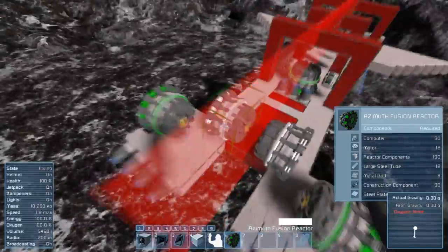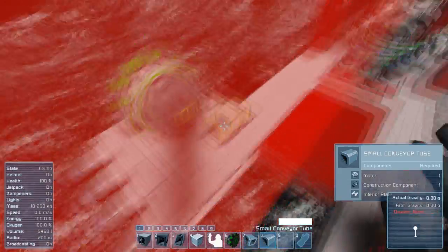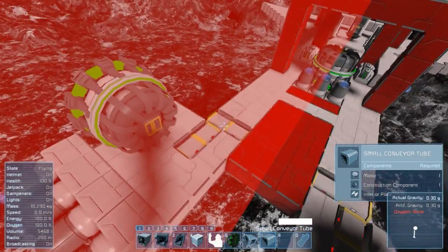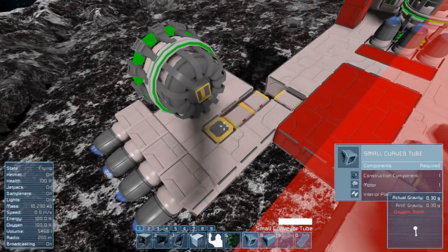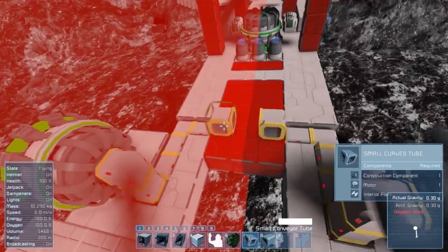Now place down the power sources. For my build, I think a total of two large fusion reactors should be enough. Also try to place a basic conveyor layout — I always like to integrate those into the floor or the walls as much as possible.